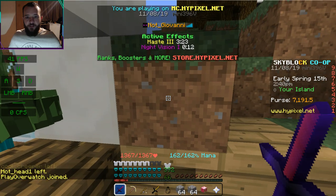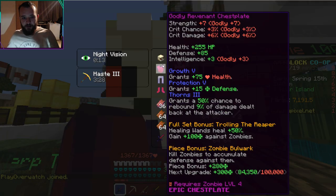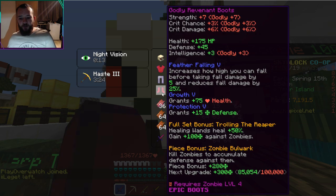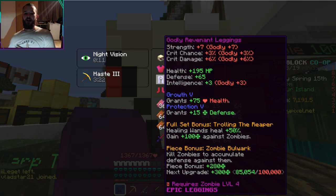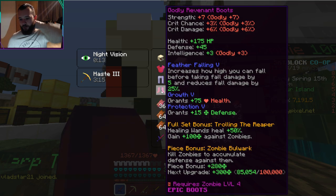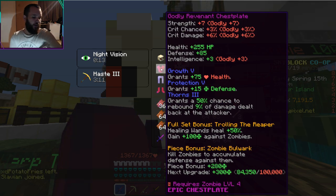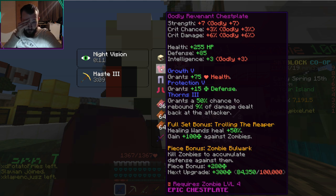Basically what we have here is a Revenant set with a normal Godly Strong Dragon Helmet. Our Revenant armor currently is at 85k. I know that Meg's is at like 250k, so he's doing a really, really good job. Our chestplate is 84k, so we're going to get our Revenant armor up to 500,000 in the upcoming one or two weeks. I'm just gonna be grinding this forever.